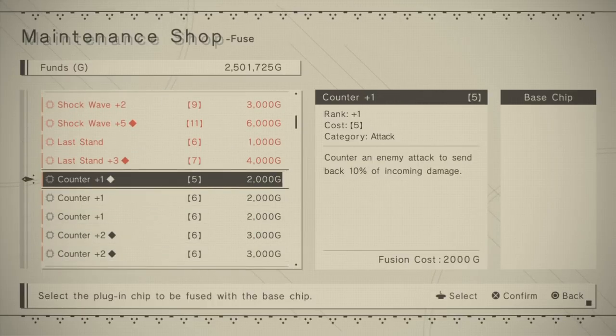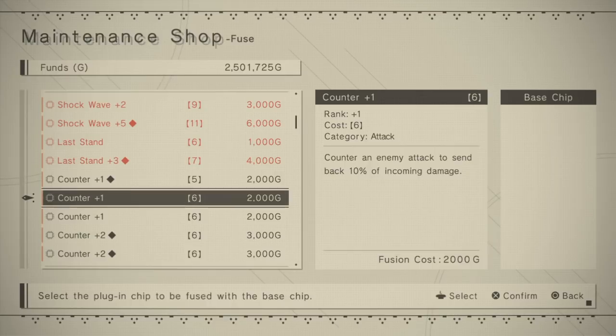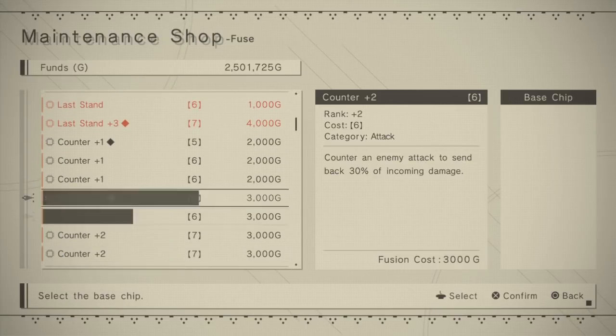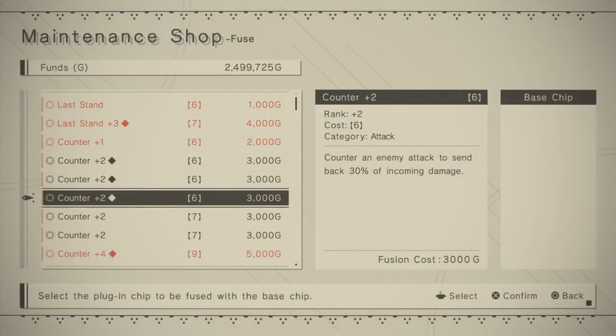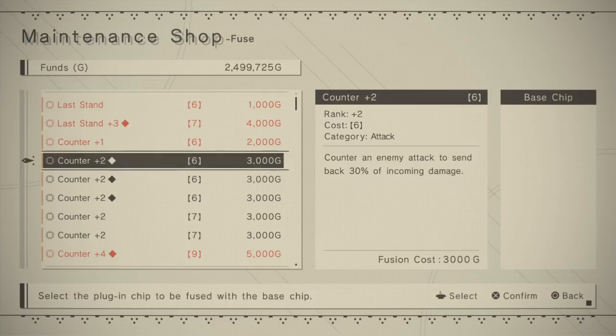I'll show you a cool thing with black diamond chips - these are a little tricky. Black diamond chips can fuse with non-black diamond chips on odd numbers, and there can only be plus one difference in the storage space. I have a counter plus one black diamond at five storage, and a counter plus one with six storage - that's a one point difference. If I click this and grab the plus one with the six storage, I now have the black diamond carrying over. However, I can't do it on even numbers - the black diamond will disappear and I'll just have a regular chip. So you can only do it on odds - zero, one, three, and so forth - and there has to be a one point storage difference.